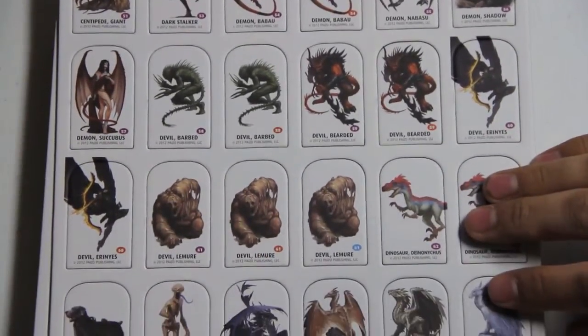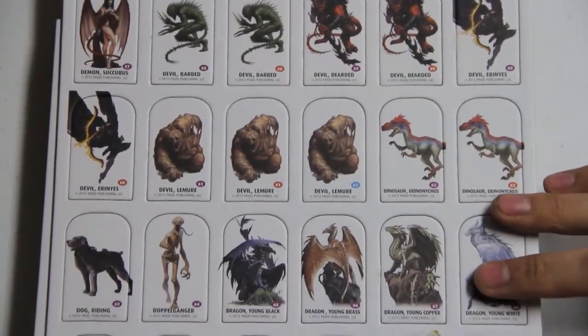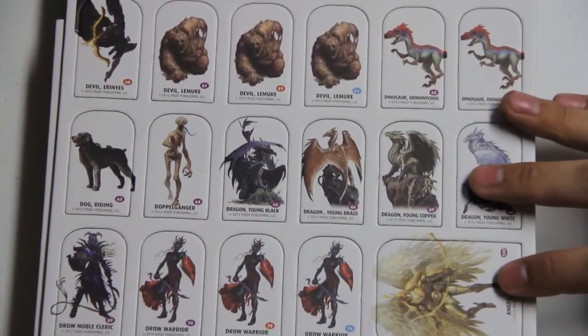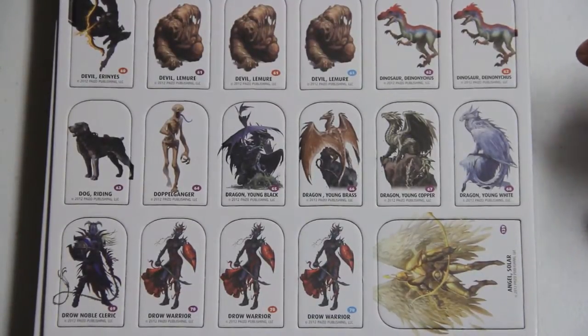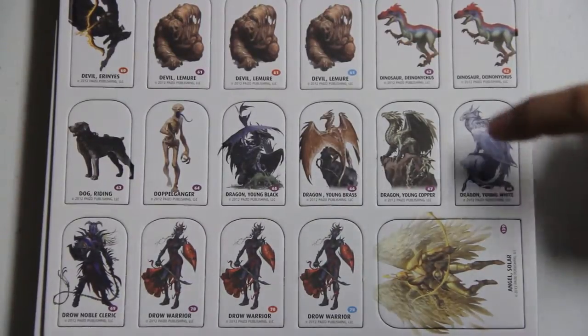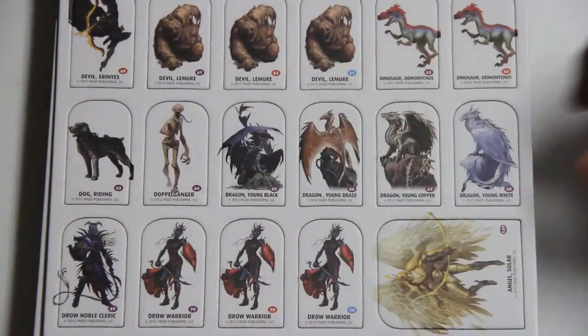I want some demons, devils, dinosaurs. We've got drow warriors, noble. And we have some young dragons here and a riding dog. That's nice.